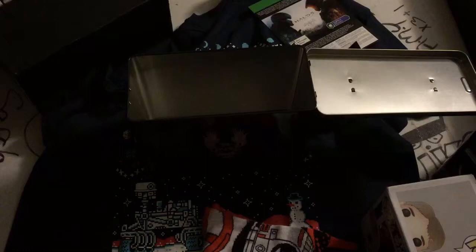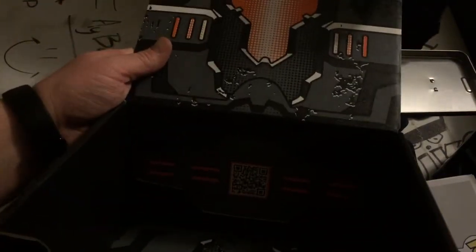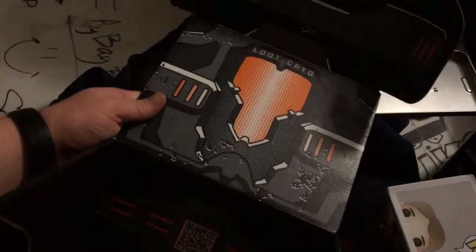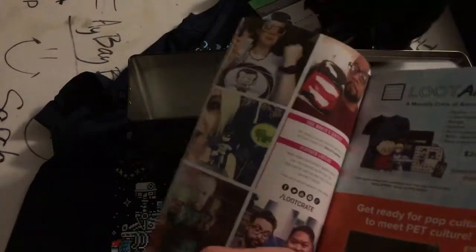Alright, so that's everything that's in the ammo crate. Is there anything else in the box? The magazine. The box turned into a loot cryo chamber — can't really see it in that lighting. Sorry guys, bad lighting. I'll fix that if I do any more. The box just fell off. And our magazine tells us everything we got, and some interesting articles and stuff.